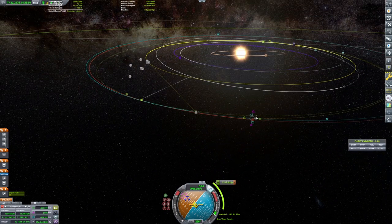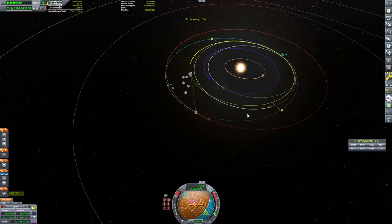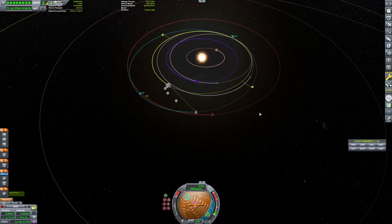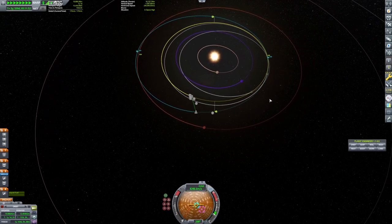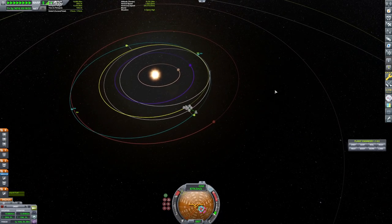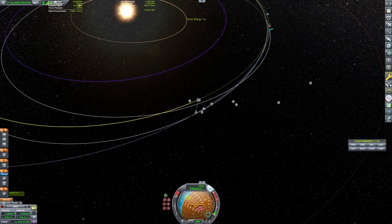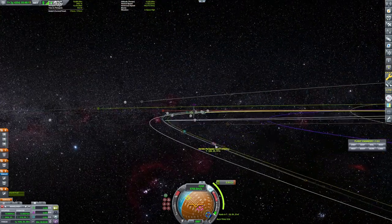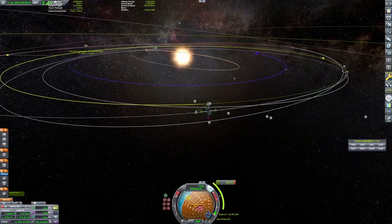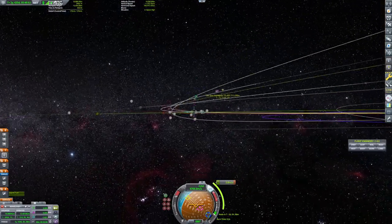Once we're orbiting the sun, I wait for our window and try to make our Kerbin intercept happen. At this point I've consigned to the fact that the decoupler isn't going to work. So instead I deactivate the last stage engine and just use the second stage engine, hoping that even though we're carrying a lot more mass than we should be, I'll have enough delta-V to make an intercept with Kerbin. And halfway there, I'm hoping also to tweak that intercept just enough so that we could maybe aerobrake as well.